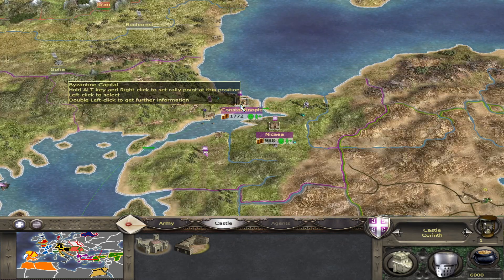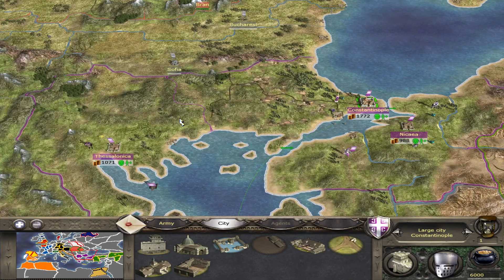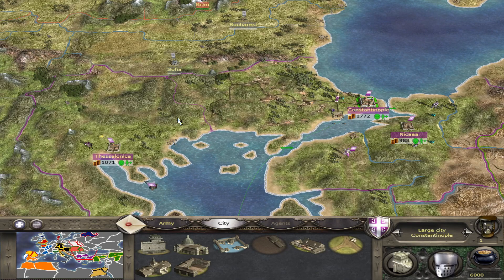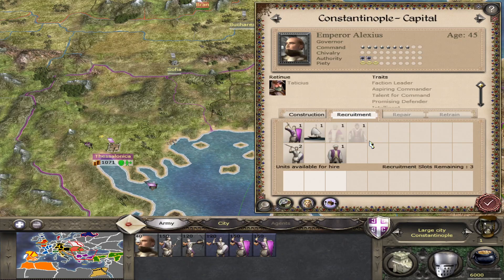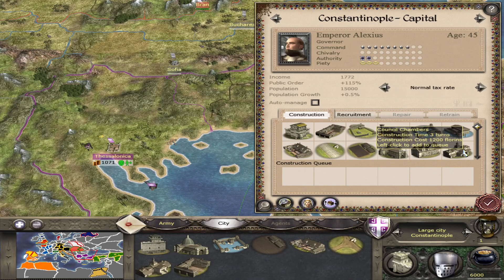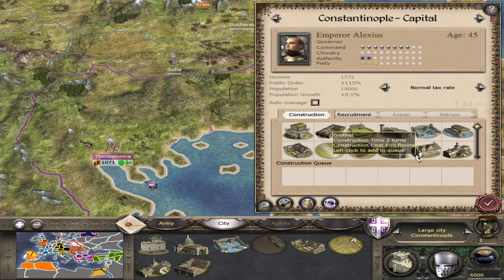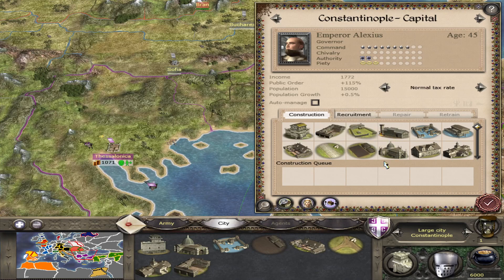In my campaign playthrough on the hardest difficulties, I found that public order is not too much of an issue for the Byzantine Empire. A decent-sized garrison and the buildings that improve public order — namely the construction chain beginning from Town Hall and the chain beginning from Brothel — and of course the churches will do quite nicely in keeping public order in check.